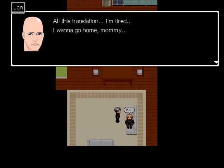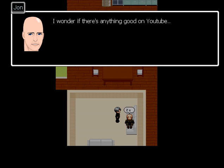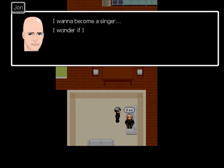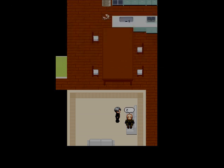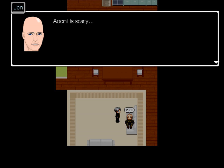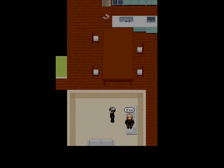That's translation. 'I'm tired. I wanna go home, mommy.' Yeah, that's right, he speaks. 'I wonder if there's anything good on YouTube.' I'm wondering if the translator made this as a joke or if this is actually what he's legitimately saying. 'I wanna become a singer, I wonder if I can make it.' What? 'I wanna move to Osaka.' That's not that bad. 'Japanese is hard.' What? 'Ao Oni is scary!' All this translation — okay, that's about all he says.